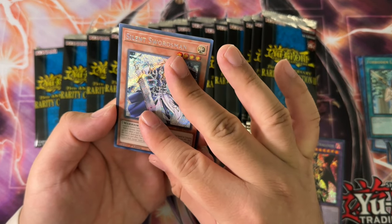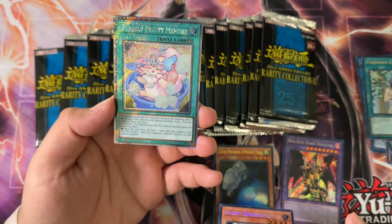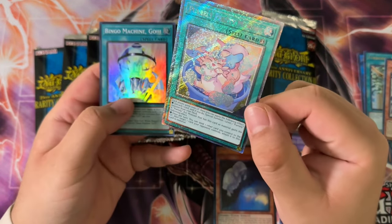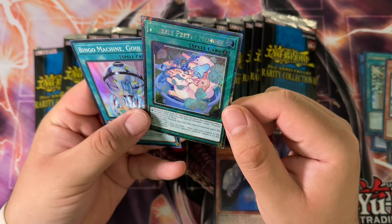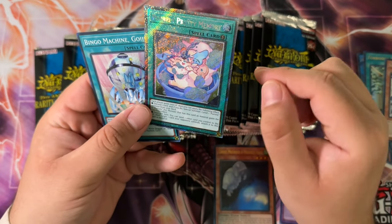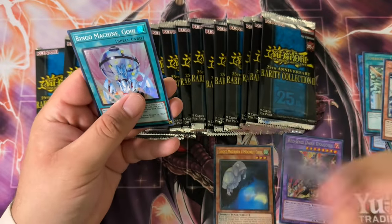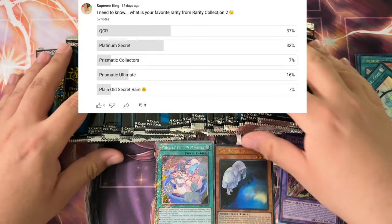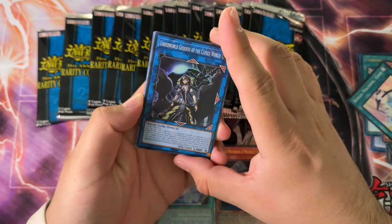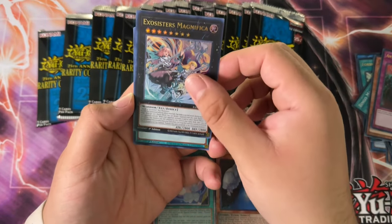Silent Swordsman Secret Rare. I think there's something else in here that looks like a Platinum — it's a Purely. Okay, that's kind of a dud in my opinion. Although, that looks pretty nice in this foiling — the foiling hits it perfectly. I like these more than QCRs. I do think the new Platinum Rares are a lot better than the QCRs, and I think the polls were kind of split but it'll win you guys over soon enough.